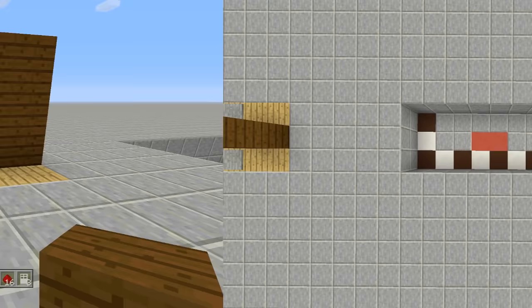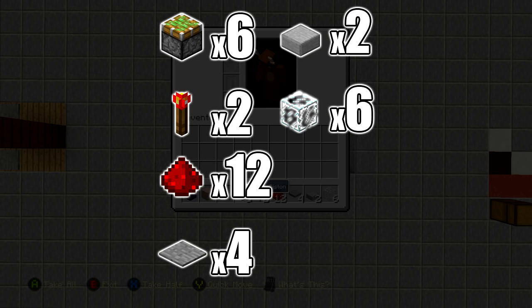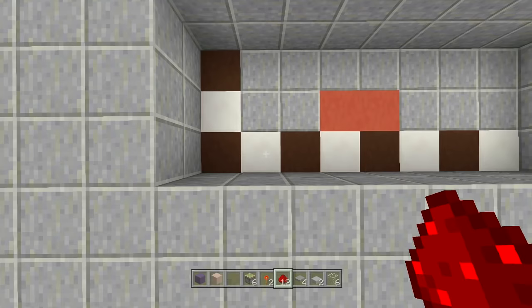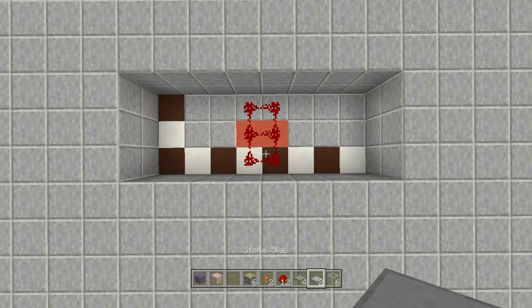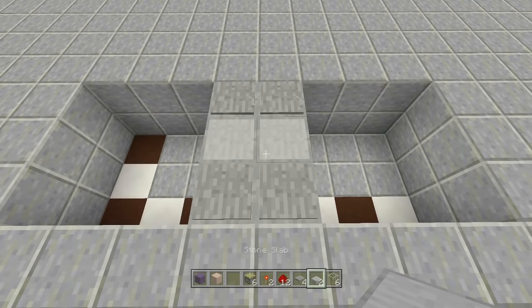Next up is the simple piston door. For this build you need an eight by three spacing, dig down two. That red stained clay line is where your door is going. Resources needed: six sticky pistons, two redstone torches, 12 redstone, four pressure plates, two slabs, and six glass blocks. Come to the bottom left-hand corner, count over to the red stained clay line and place redstone right along all those blocks. Take out a block of choice for your pressure plates — I'm using stone slabs — place them here and here, then place your pressure plates on top and fill up the middle.